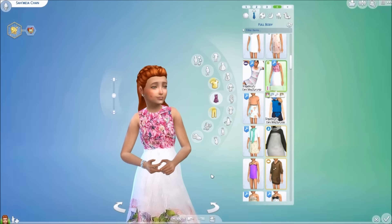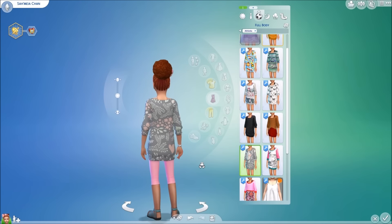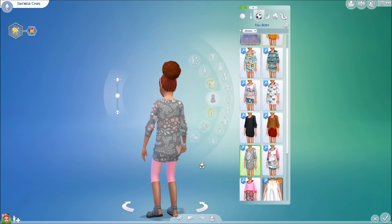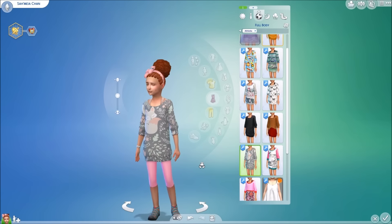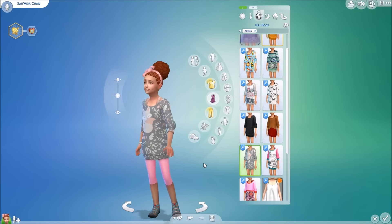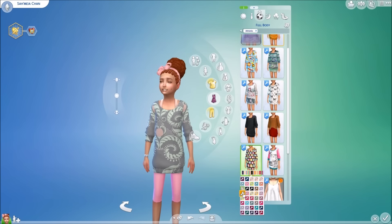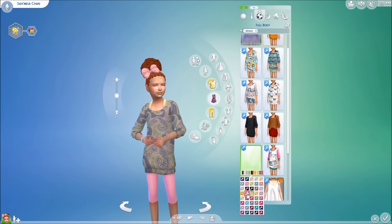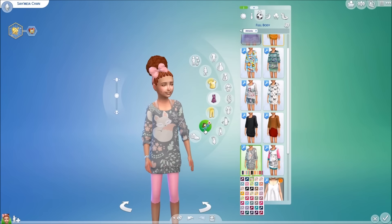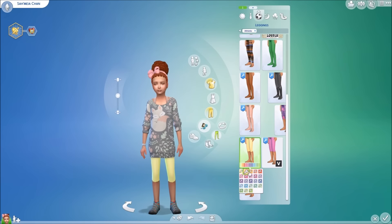The next item is this sweater recolor with leggings created by Kali's Wonderland. I really like this sweater — it's really cute. Unfortunately, this does need the Get Together expansion pack for the recolor, but it does come in a variety of colors. However, if you go into accessories and leggings, you will see that the leggings included are indeed base game compatible.